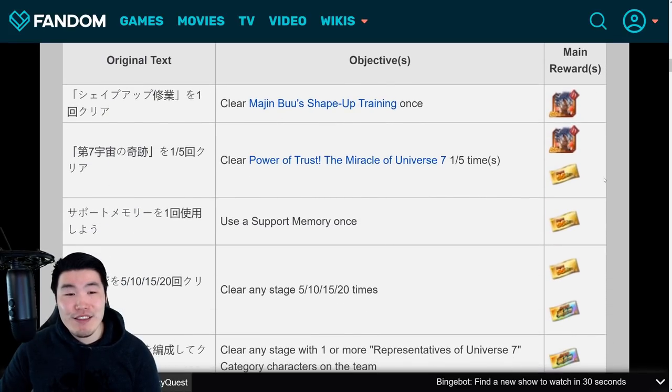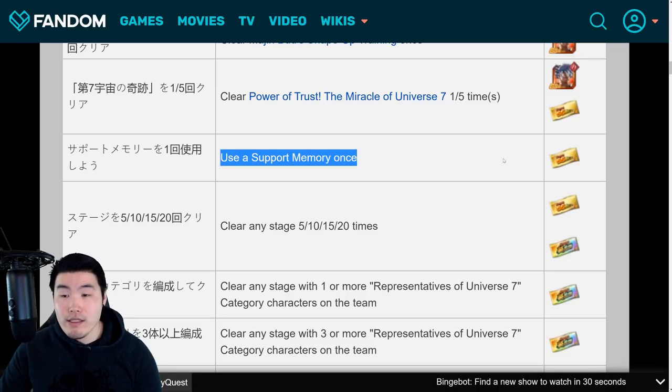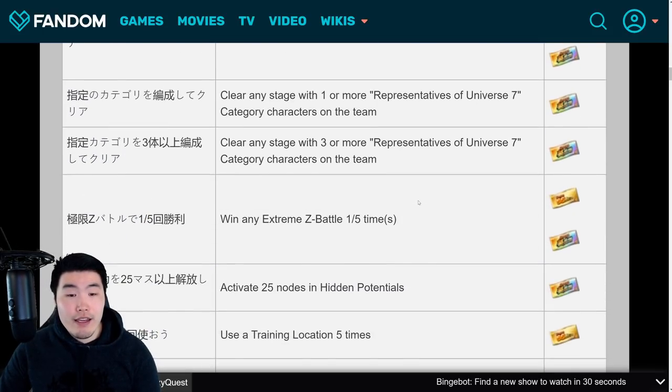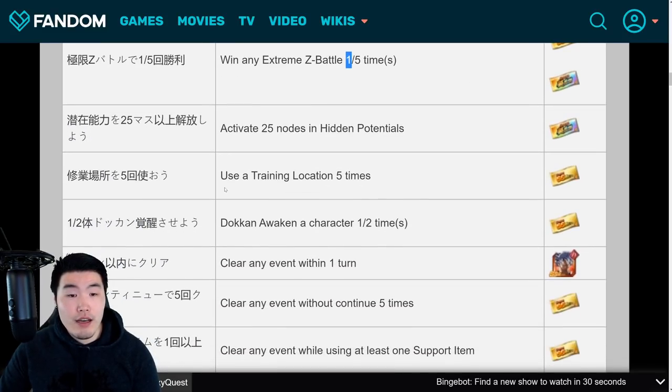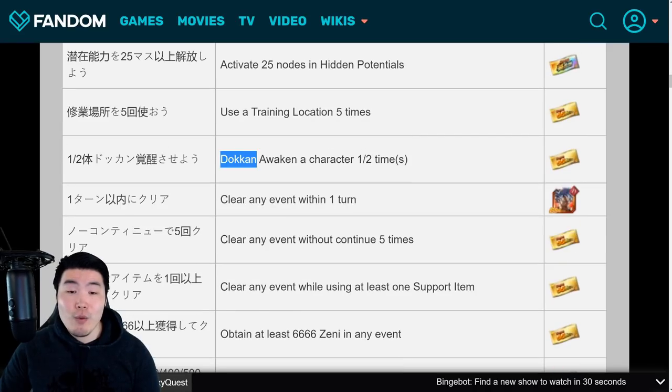Moving on to part 2 now. The first mission is clear Power of Trust: the Miracle of Universe 7 story event 5 times for the first ticket. Then use a support memory once for one more ticket. Clear any stage 5, 10, 15, or 20 times - the only one that gives you a guaranteed LR summon ticket is the 15 clears mission. Then win any Extreme Z Battle 1 or 5 times, and you'll be getting a guaranteed LR ticket for the 1 clear mission. Use a training location 5 times for 1 ticket. Dokkan Awaken a character 1 or 2 times, with 1 ticket per mission.